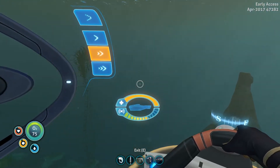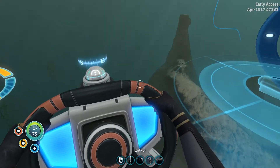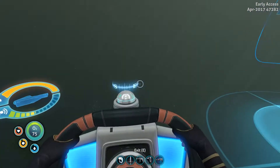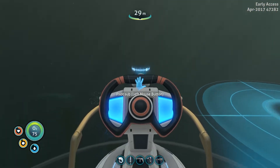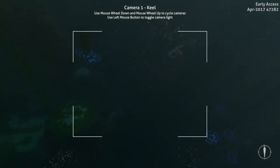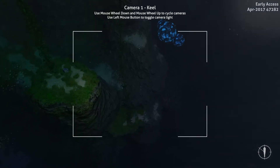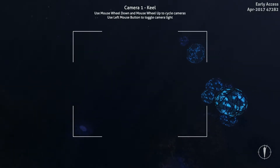Our first goal today will be heading down into the Grand Reef — a.k.a. the Blue Ball area. It's actually named the Grand Reef. So we're gonna be taking the big guy down there. Sometimes it's better to navigate by camera when you're descending into tight corners.